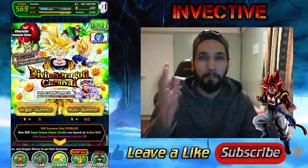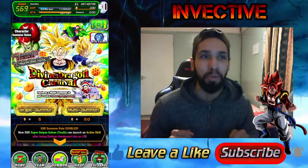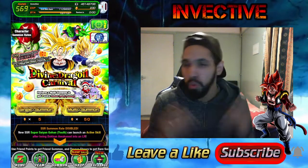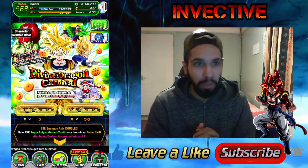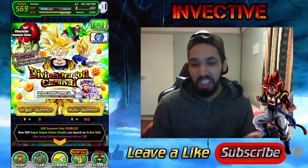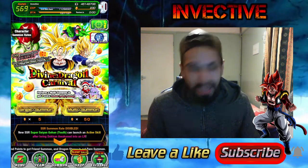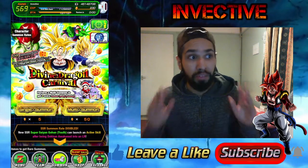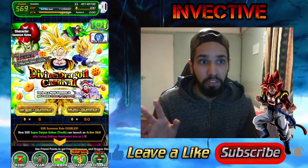Welcome back to another Dragon Ball Z Dokkan Battle video. Today we're jumping into the brand new Divine Dragon Carnival, featuring a brand new LR Super Saiyan 2 Gohan on the banner. This LR has come alongside both versions of the game — JP and Global — so you can jump in and do summons. This is a double rates banner, so you have a very high chance of getting LRs.